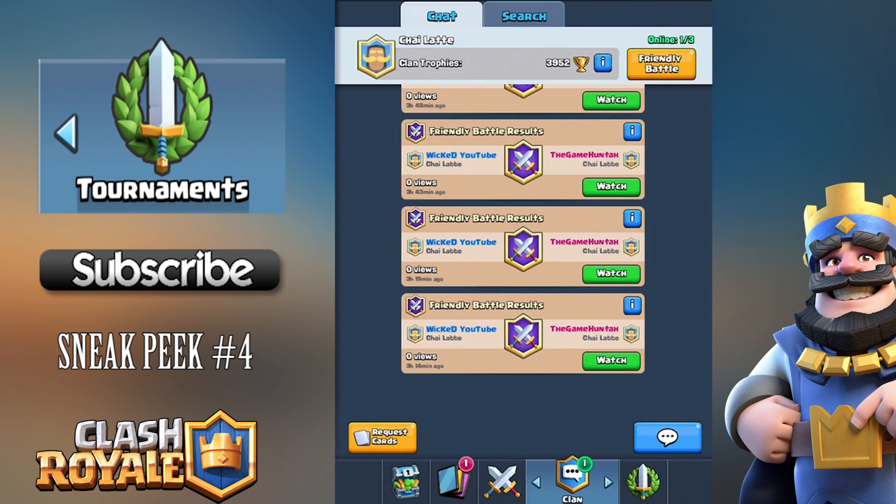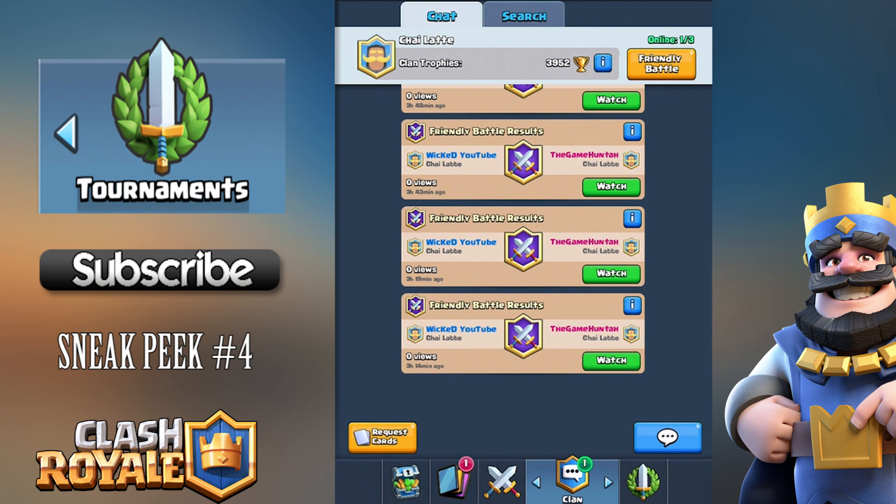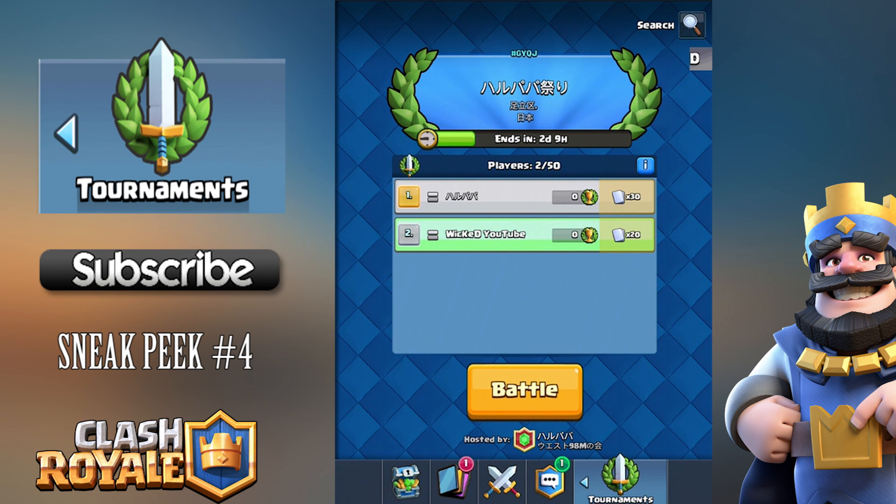Friendly battles has changed — you can now pick which arena you want to battle in for a friendly battle, which is pretty cool. We even battled in Arena 1 the other day, which was a real blast from the past. Now let's talk about the tournaments tab.